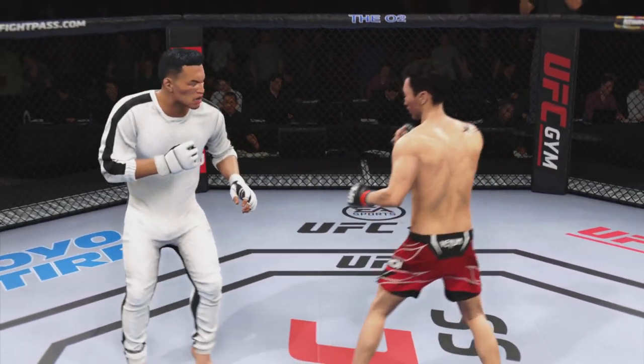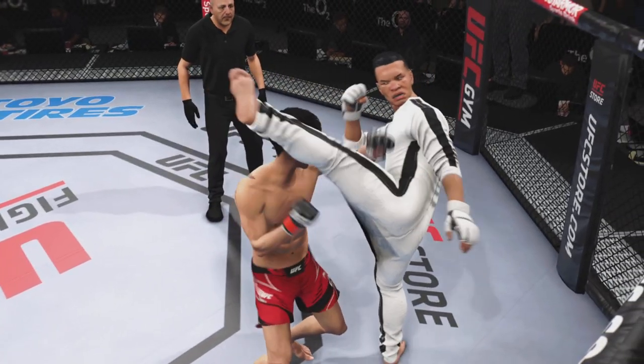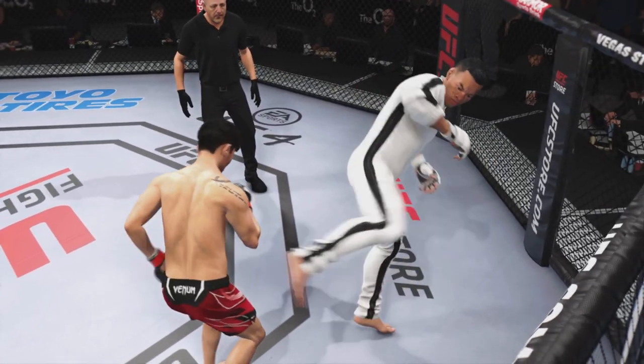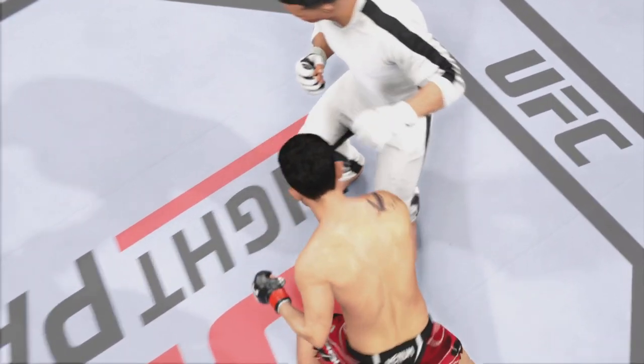DC, take us through the replays. Punch after punch — he landed them at will. He went right at his opponent, got in his face, and showed: this is my octagon. We are going to dance to the beat of my tune.